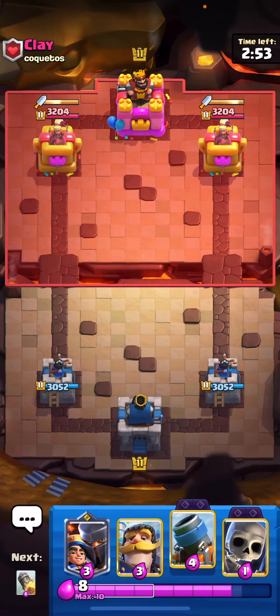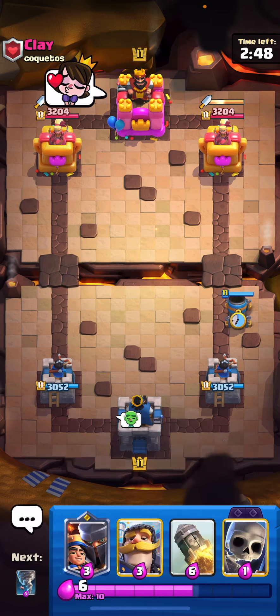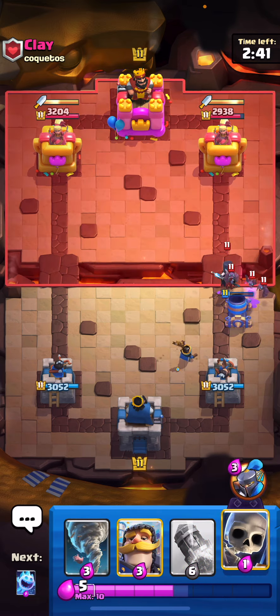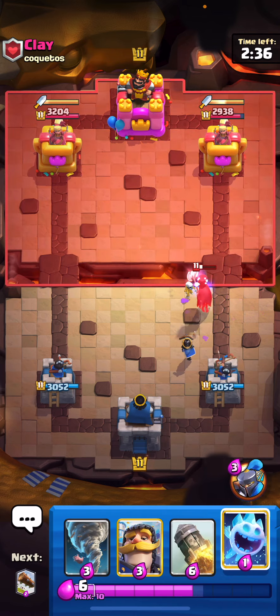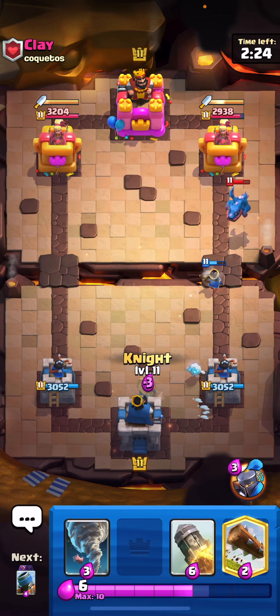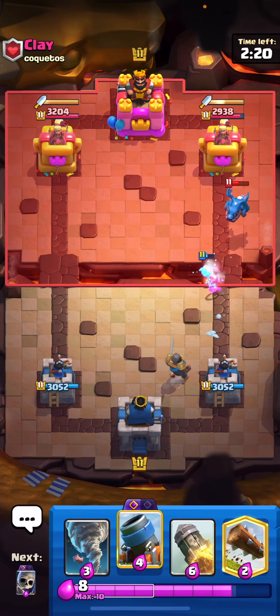Next matchup — we are up against Clay, he's giving us a good luck, let's give him one back. They say chivalry is dead but not Clay — Clay is a nice guy. Let's go ahead and play our little prince and then pull with the skeletons. Looks like we're playing either giant graveyard or beat down — either way I hate these decks, hopefully we don't choke. He's gonna go for the e-drag — if there's any matchup I'm gonna miss a rocket, it's definitely gonna be this one.